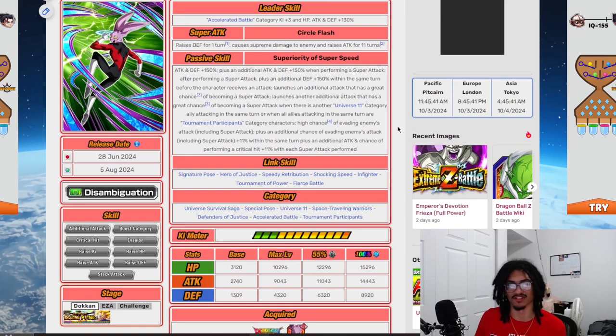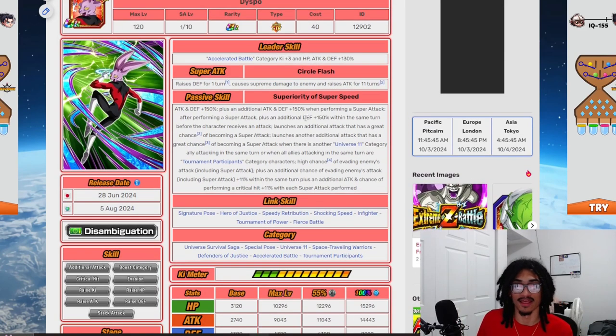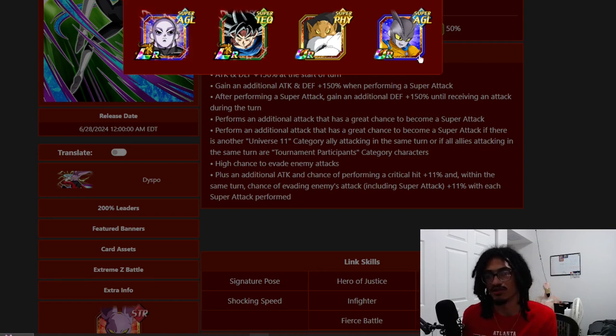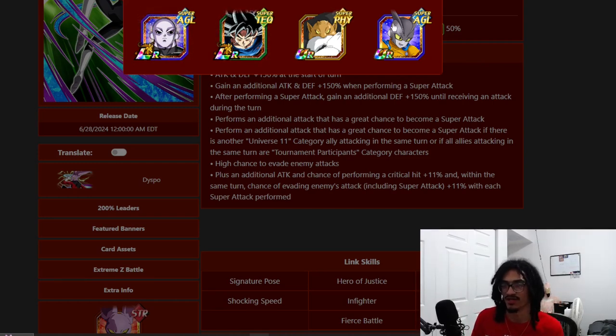The 200% leader skills he fits on include AGL Jiren's, LR Tec UI's, Physical Dispo, and Gamma 2 — though Gamma 2 is the worst of the bunch and you'd never really want to run him there. So he's on three great 200% leader skills plus Gamma 2.